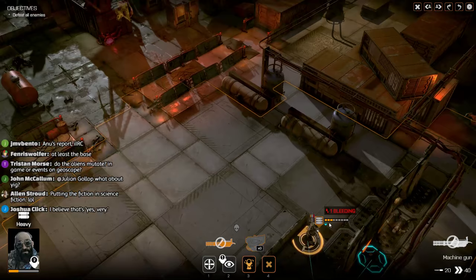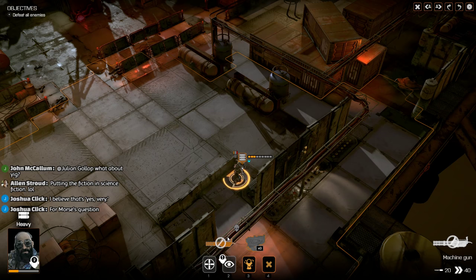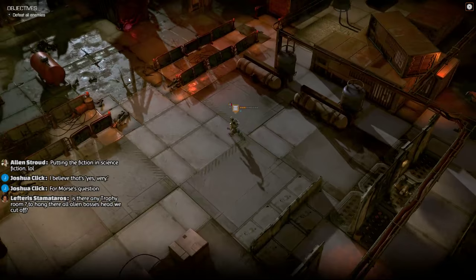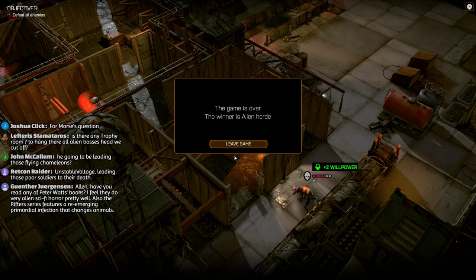We are bleeding, which is not a surprise. This is something that will be resolved in the final game, of course, because you'll have ways to heal yourself and treat other members of your team, and you'll have other equipment and weapons and abilities that you can use. But at the moment this guy is kind of stuck because he can't use his gun. I will be honest, this has not been my most glorious game. If you want to see a more successful playthrough, watch the stream from last night - everything seemed to come together there.